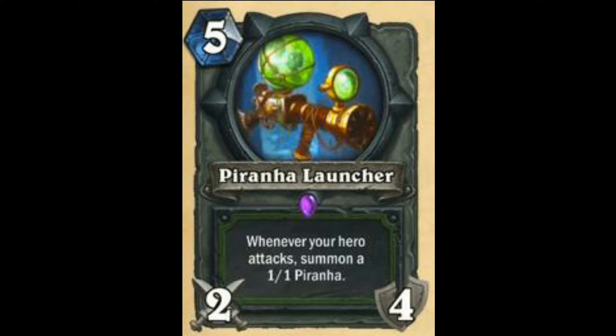Next is Piranha Launcher — Whenever your hero attacks, summon a 1/1 Piranha. I think this probably won't see play. If this was a 4 mana 4/2 it should see play, but this is a 5 mana 2/4 — it is too slow, way too slow. Not fast enough for face Hunter, and the value isn't really there. I'm going to rate this card as 3.5. Same goes for Proof of Power — just bad.